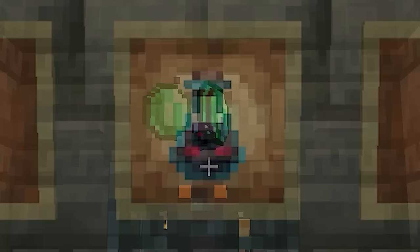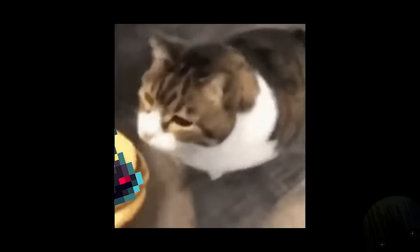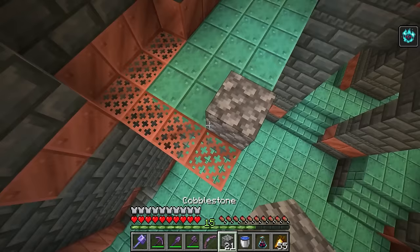It's worth noting that these don't really work like regular potions. You can't make them into splash or lingering variants, and they can also stack. When you drink them, you don't get the bottle back — I guess you just eat it or something. When the effect is applied, any spawner that sees you will turn into an ominous spawner.